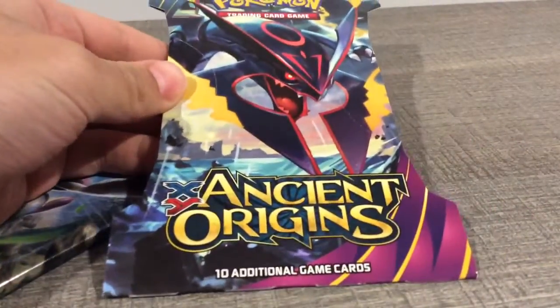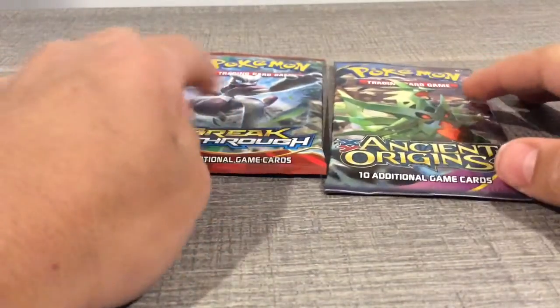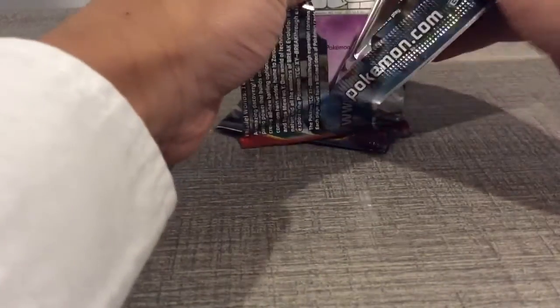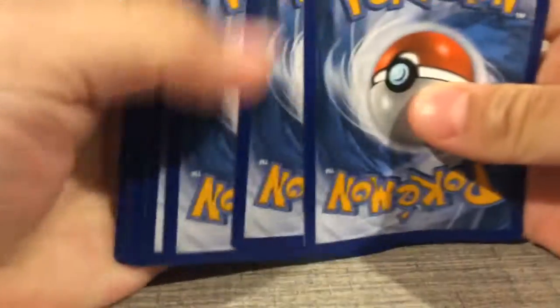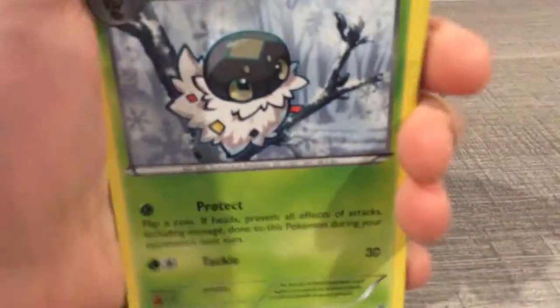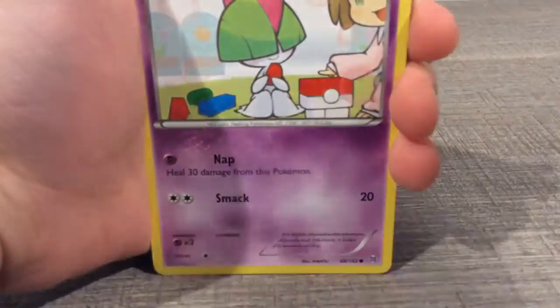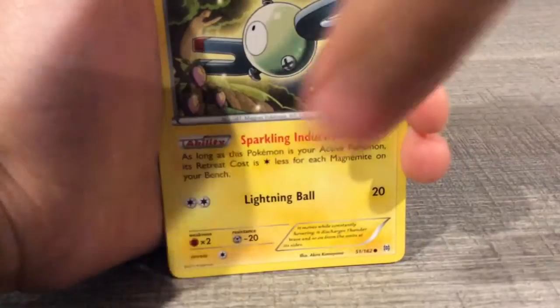I'm going to cut it and I'll see when I open this thing. I got both my packs opened — let's see if each card is a loss. We got a Break Synth, Swoopa, Pancake, Play-Doll, Annoying Bat — I'm just calling them names. Magnemite.